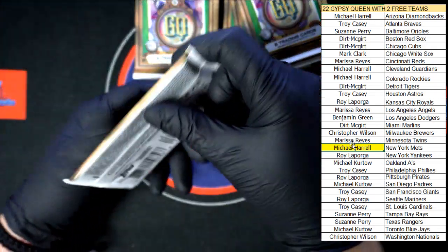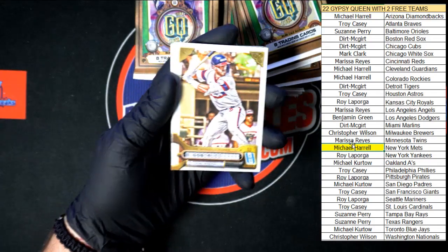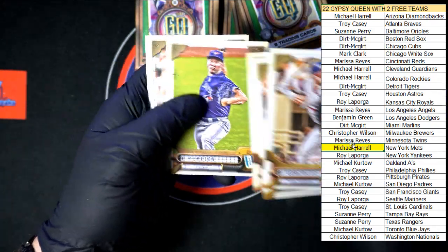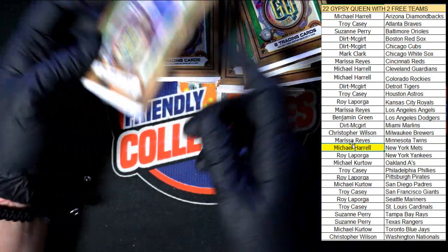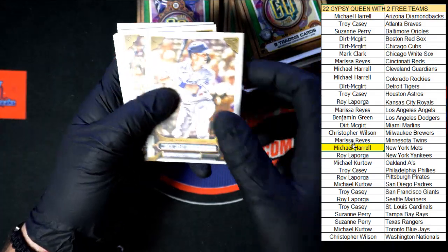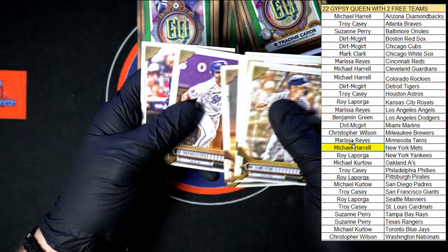Next pack. Starting us off with Gonzalez, Berger, Berrios, Arnauto, Contreras, Pearson, Paddock, and Darish. Next pack: we got Smith, Schwarber, Castillo, McClanahan, Terry, Soroka, and Choi.